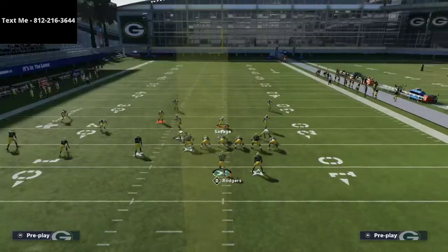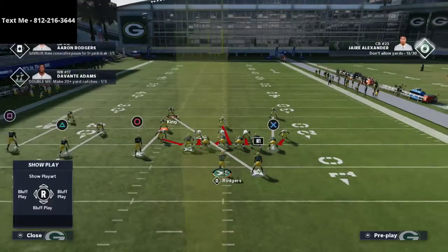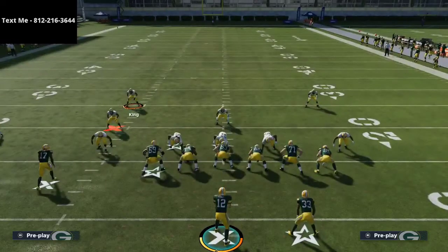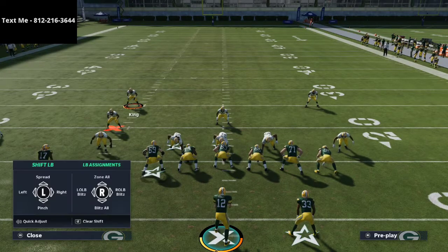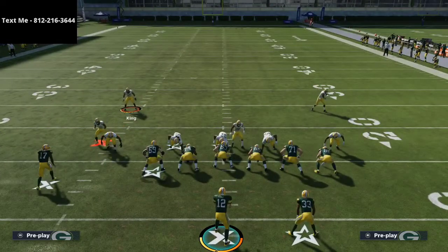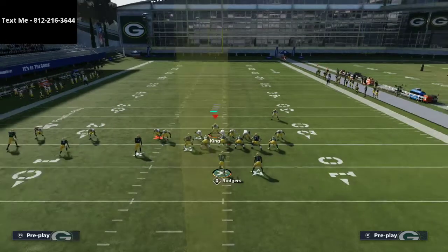I'm going to audible into Mike Blitz O. The first step is I want to grab the left-side safety, especially if I'm facing trips tight end — I want to grab the safety that's on the running back. From that point, all I'm going to do is globally blitz all of my linebackers, and then press coverage until the linebacker goes into the A-gap.